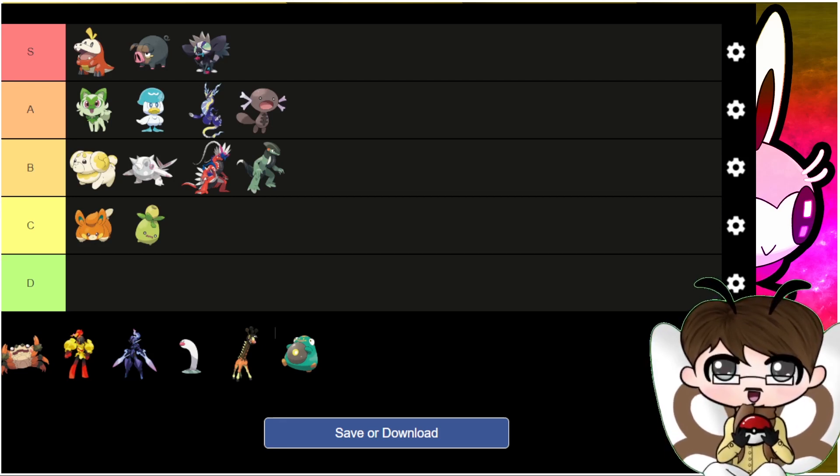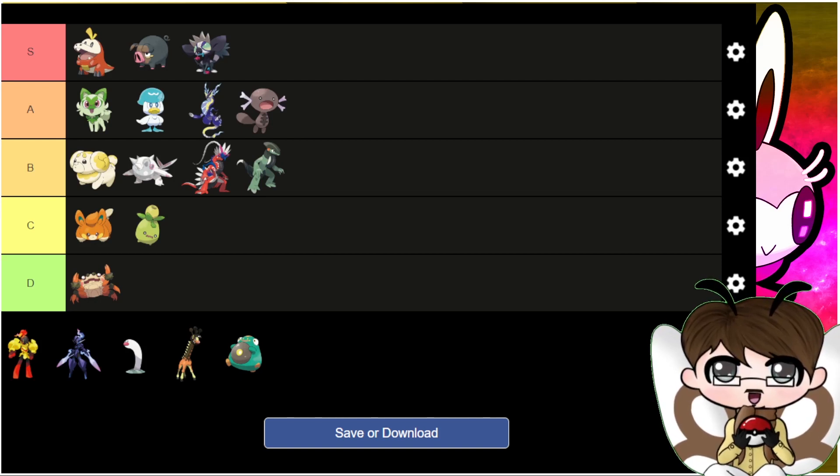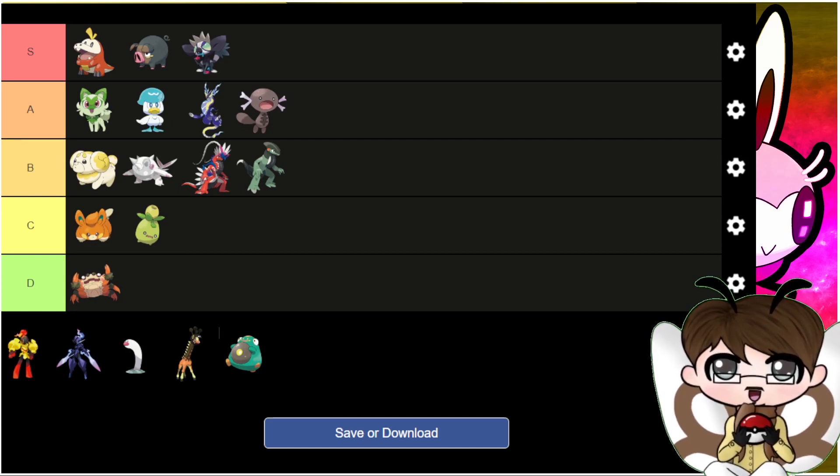Klawf — I've got to be honest, I'm kind of sick and tired of crab Pokémon. As much as I like crab Pokémon in general, I've had enough with it. It's also disappointing that it's a Rock type. The only interesting thing about it is a new ability called Anger Shell, though I can't remember exactly what it does off the top of my head. But I'm just kind of done with crab Pokémon — we've had quite a few over the years. Klawf is definitely the weakest design so far.